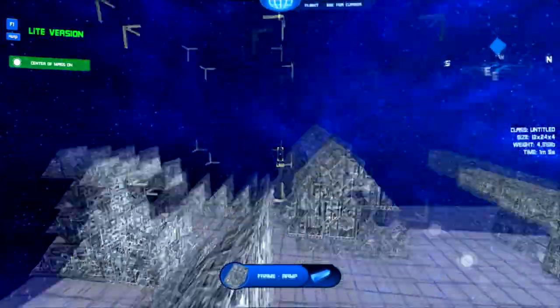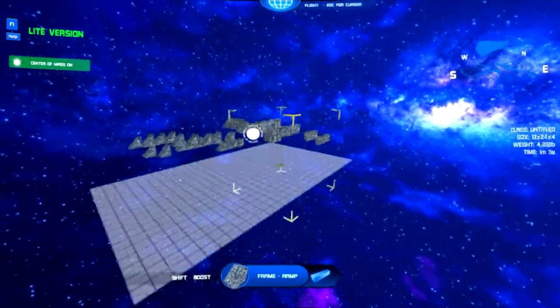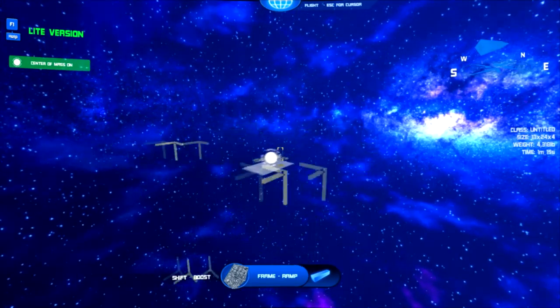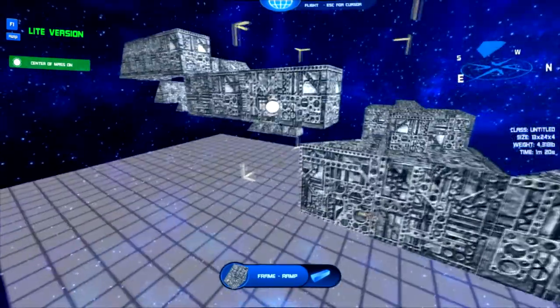We've also got center of mass — it now appears above everything else, which helps quite a bit when you're trying to find it. So it doesn't matter where you are; you could fly way far away from it and you'd always know where the center of mass is. That's just a few of the things we've done to fix up and clean up the editor.